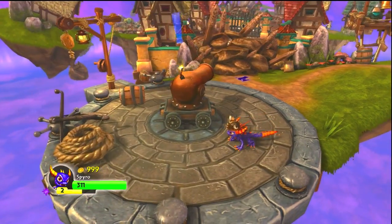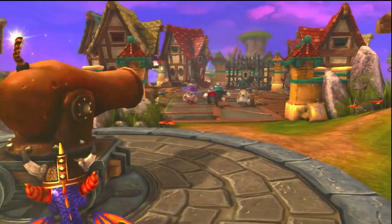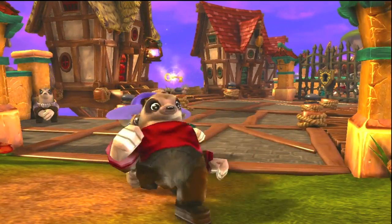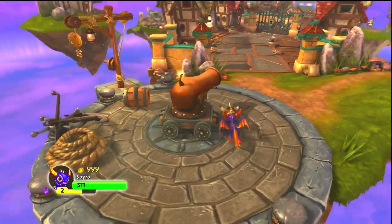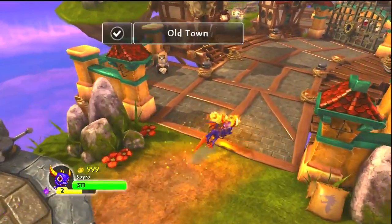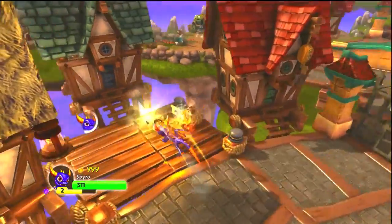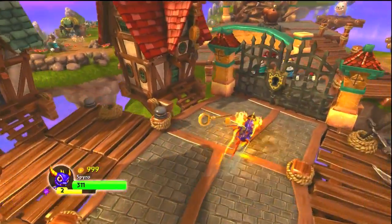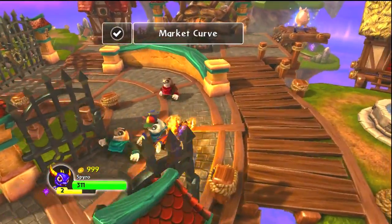Hello there fellow Portal Masters, this is JoeDepet with CornOpTV and today we're taking a look at Skylanders Spyro Adventure on Xbox 360. What I want to do is show you on Shattered Island how to get the different things like the hats, hidden items, legendary treasure, and stuff like that. The first thing we're going to do is get the legendary treasure, and I'm going to go through the level as it occurs.